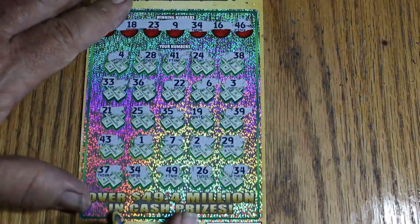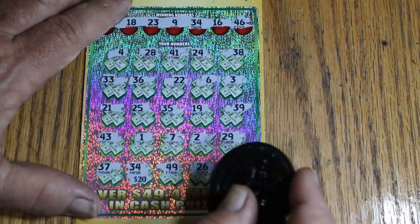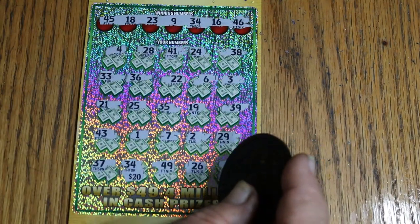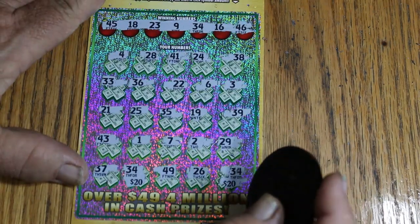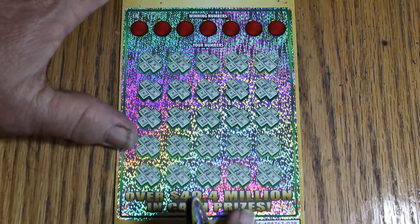Just the two 34s. $20 there, $20 there for $40. Not too shabby. Odds on $40 are 32 to 1. We're not having a blank — not quite half back yet, but we still have one ticket to go. Now we need a back-to-back.